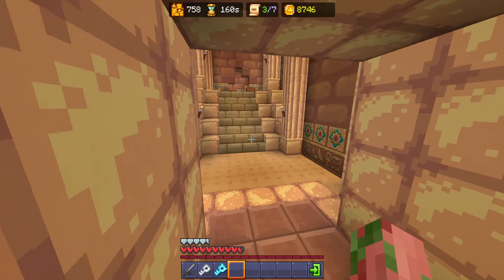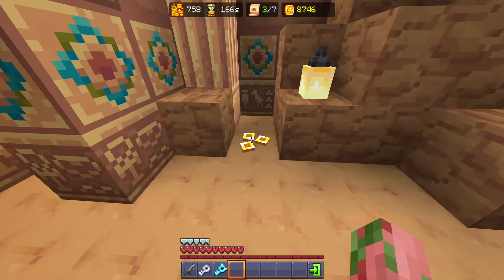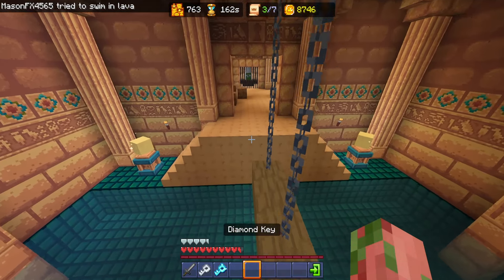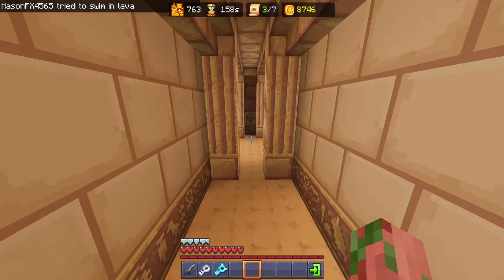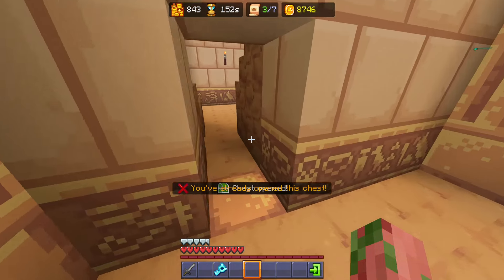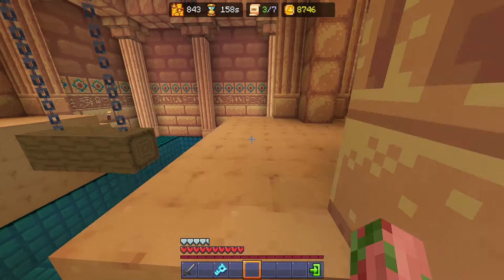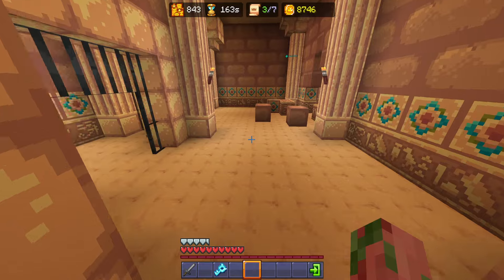We're going to head up into this area right here and grab the sand and coin that is in this room. There's nothing in that room right there, but in this room we have two sand — we'll get those on the way back out. Go into here and now we're going to grab this chest, coin, and sand using the key that we grabbed earlier. Now that we're heading back out, you can head to the left, grab that sand, and head to the right — grab that one — and then you can just jump right on across.